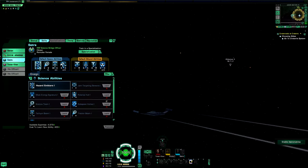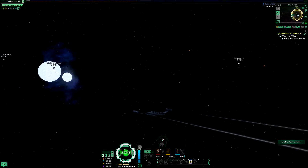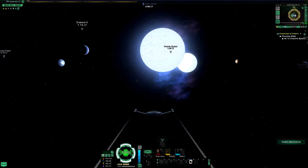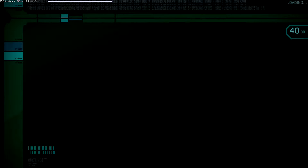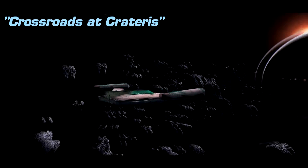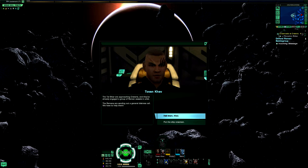What about you guys? Do you have anything to upgrade? No. Here we are at Crateris. Binary star system with three planets. Begin crossroads at Crateris. Speedy. The Tal Shiar are approaching Crateris and they've already engaged a group of Reman vessels in orbit. The Remans are sending out a general distress call. We have to help them.